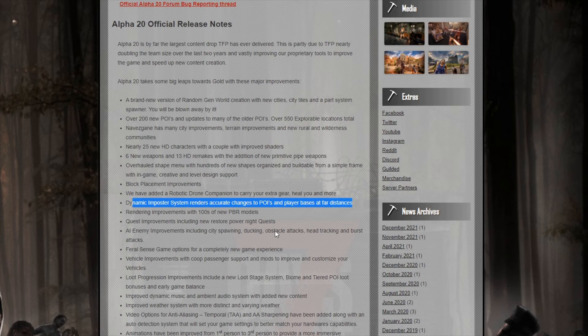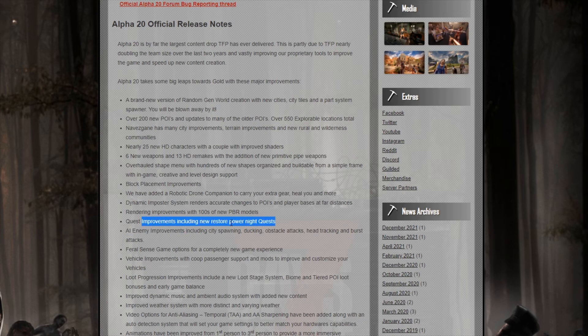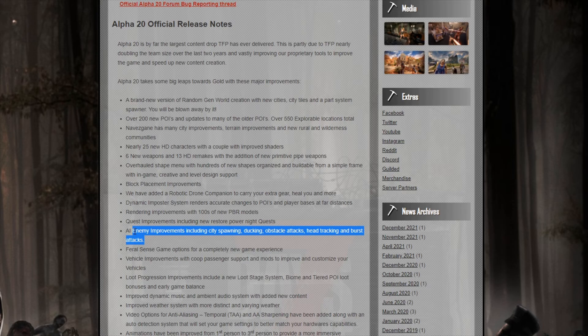Dynamic imposter system renders accurate changes to POIs — that basically means they're going to be able to render changes to POIs and POI bases a lot sooner. We've got some quest improvements including a new quest type, which is the restore power at night. We've got an AI improvement where they can now spawn better in cities — they're now capable of following the 5 D's: dodge, duck, dip, dive, and dodge. They also have some abilities to attack obstacles and do some head tracking. We'll see how that works out.